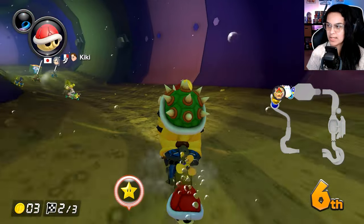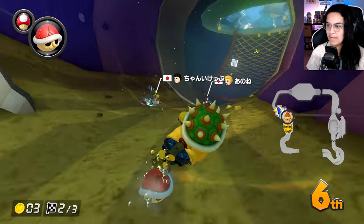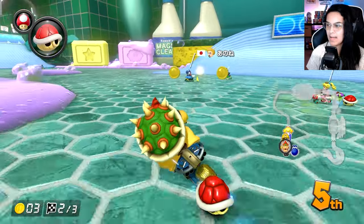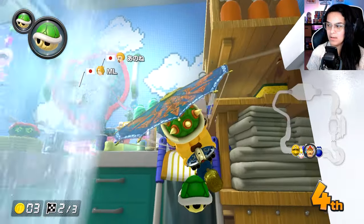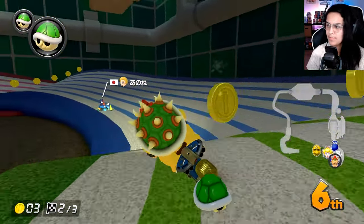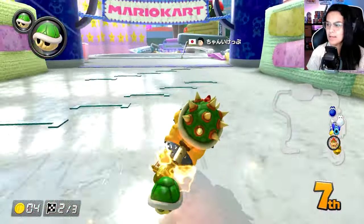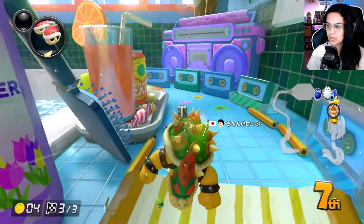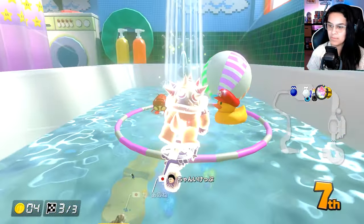I'm already getting passed, so I really need to start getting speed items. But I can't pass Peach yet until she throws that Red Shell. Or I can, but I have to have this Red Shell in front of me. There we go — like that. Trying really hard to turn Bowser, but he's so big he should literally knock the bike over when he does that. He's huge! 7th place — there's only 9 people in this lobby.